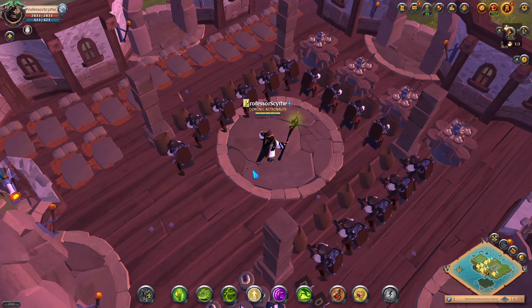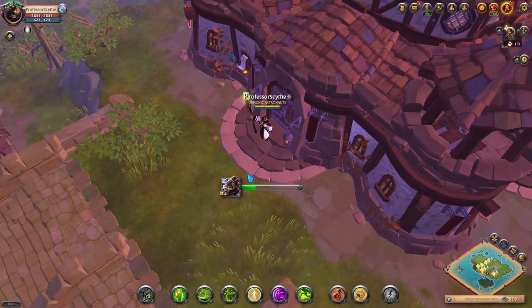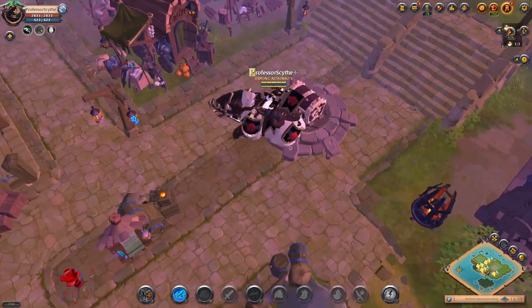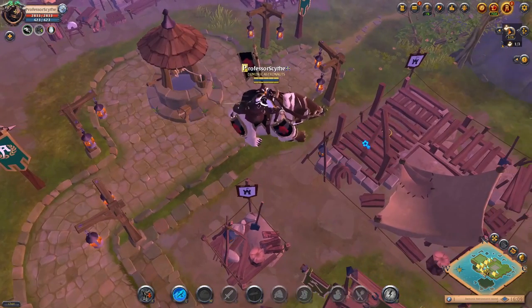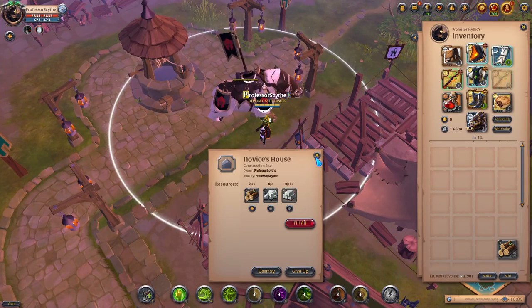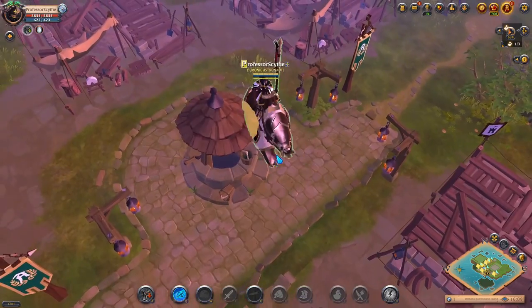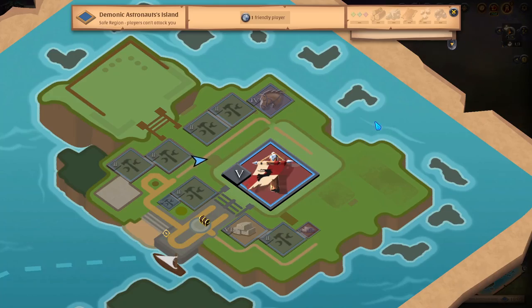That's how you get the whole guild hall set up and start leveling your laborers. You can also buy higher-tier laborers and furniture if you want to start at a higher level. That's how you set up the guild hall on the guild island. I have a novice house set up here — the house setup on the guild island is exactly the same as the personal island. Check out my personal island setup video for how to set up every personal house on this island.